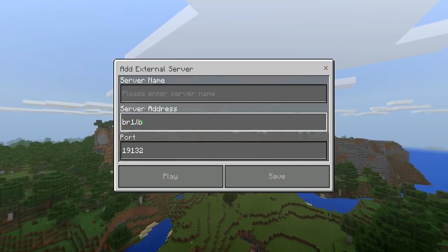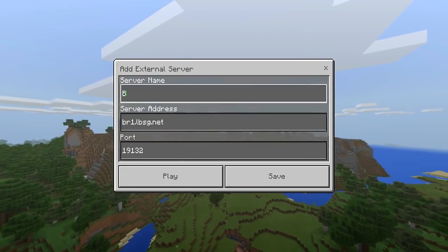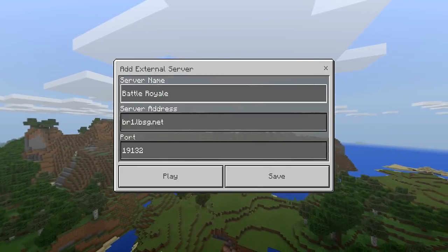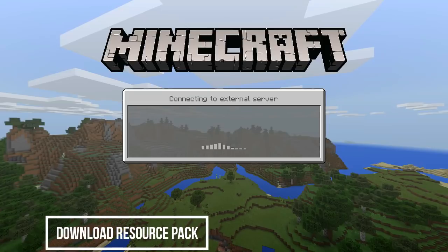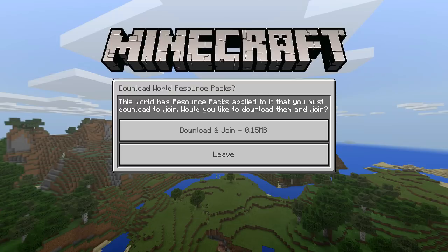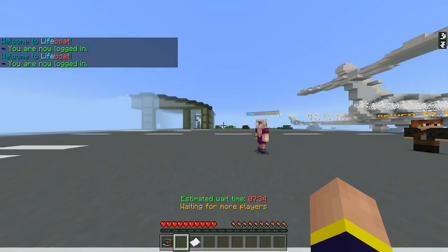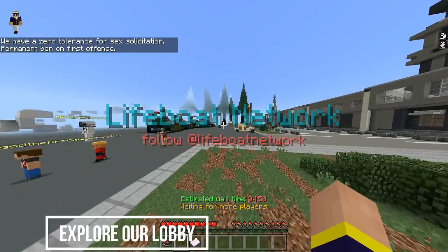Once that's completed, go ahead and give the server an appropriate name — in this case you can name it Battle Royale. Next, you'll be prompted to install the resource pack in order to join our server. This should take roughly about 5 seconds until you're transported to the server.